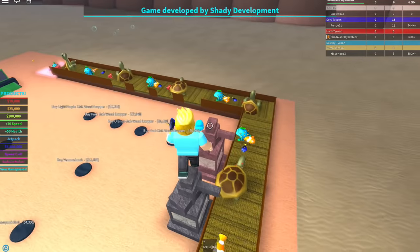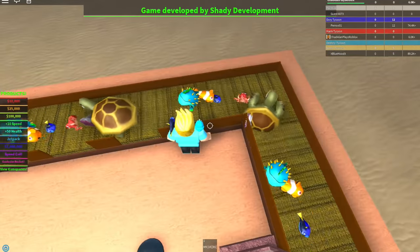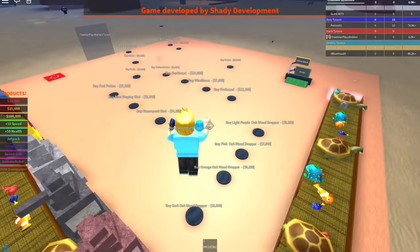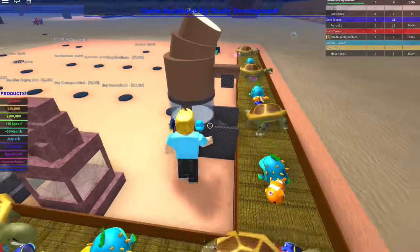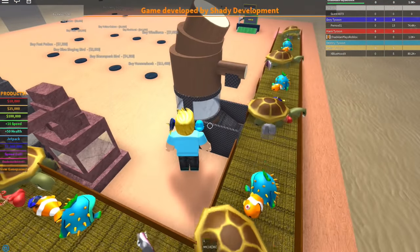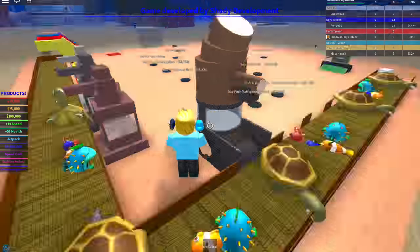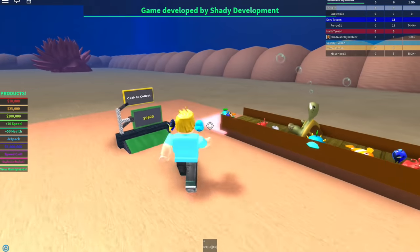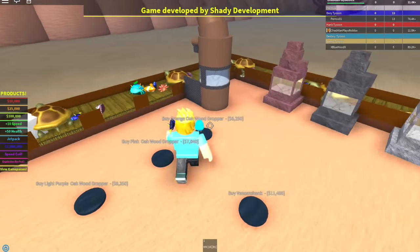Let's buy the shark dropper. I must see what the shark looks like — is it big? Where's the shark? It's little, it's like a little shark face — like half a shark. It looks funny. Why is there just random wood? It's not even wood, it's like a sugar cube. Let's get some more money — I want to buy more droppers so my money comes as fast as it possibly can.